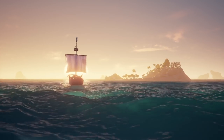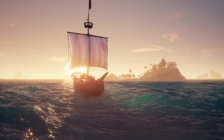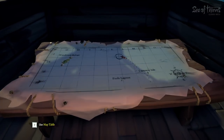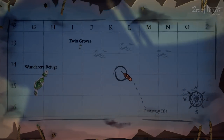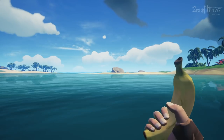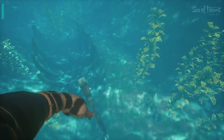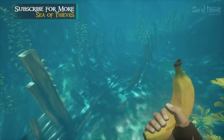Usually when you sail near an outpost or island, you'll get a nice audio and visual cue letting you know what location you're approaching, but here's an example of the complete opposite. Using the map table onboard your ship, head over to the junction of KL 14/15. What you'll come across is a completely uncharted island — no mention of it on the map at all. Anchor your ship and get ready to dive into the water, because the real fun lies deep below.